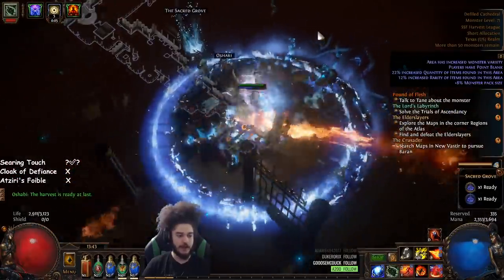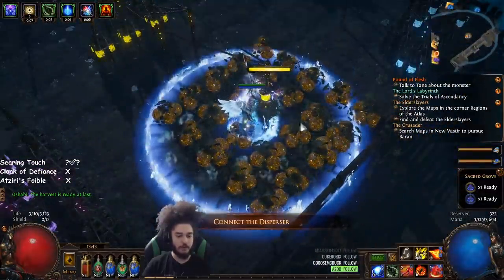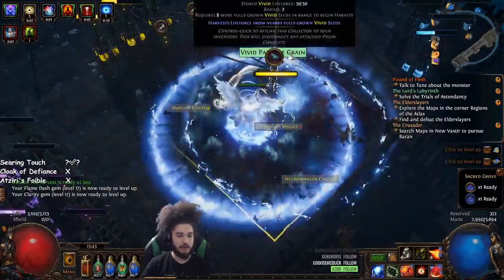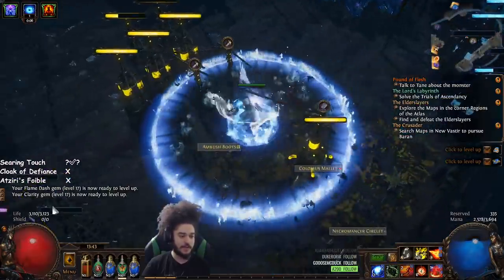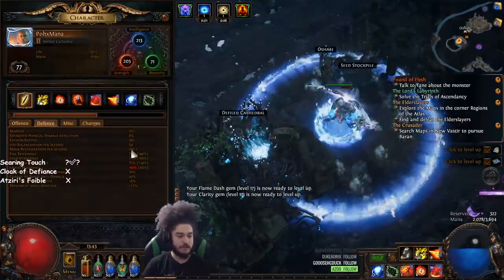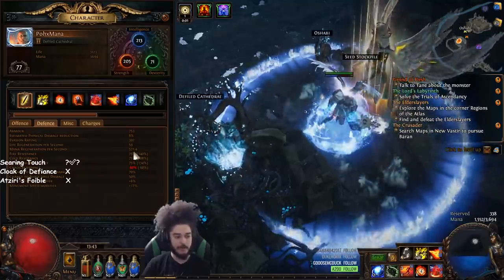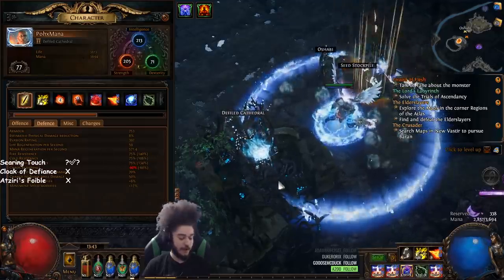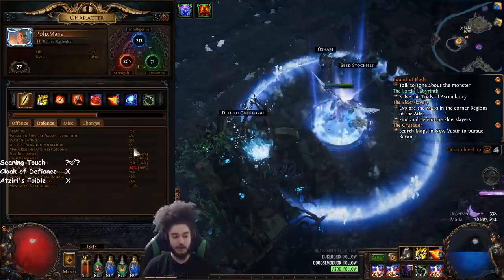I'm going to show you quickly what I meant with Infernal Cry. Come over to this pack here, drop our Orb of Storms, tap it, hit the Infernal Cry — and look at that, that's done. Let's go back to the map to show you our Clarity. Currently we're at 560 mana regen per second. One level up in Clarity gives us 11 mana regen per second. If I turn off my Clarity, I go from 571 MP per second down to 340 — that's how strong just a little baby Clarity is.